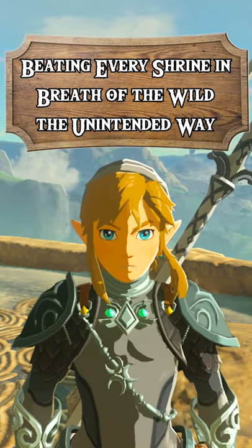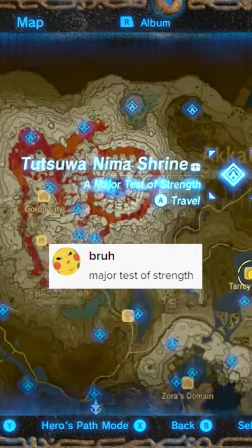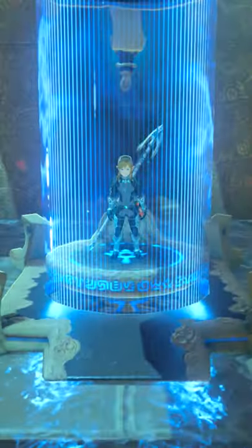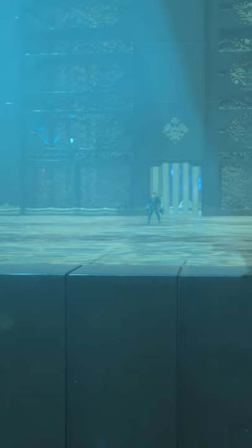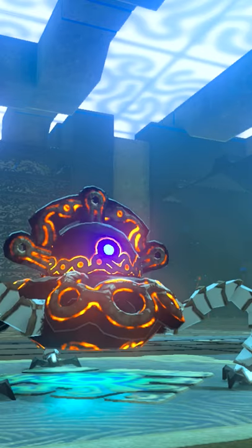Welcome to Beating Every Shrine in Breath of the Wild The Unintended Way. Today we're taking on the Toot Sewer Nemo Shrine. Since this major test of strength has water on the floor, this is a perfect environment for some thunderclap rushes.